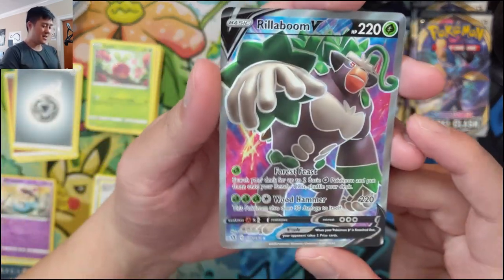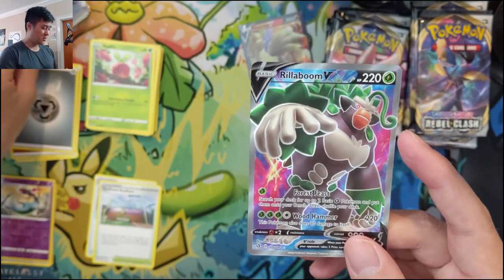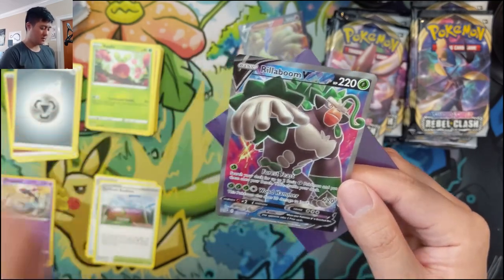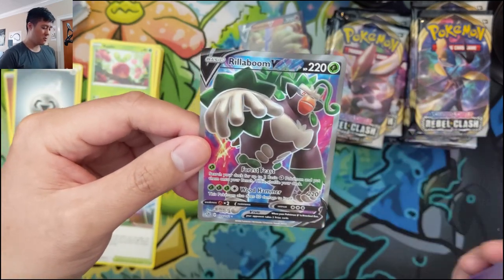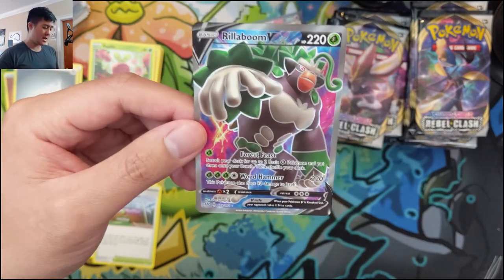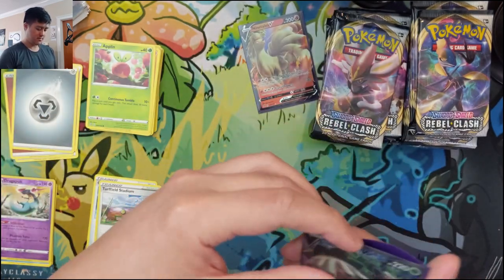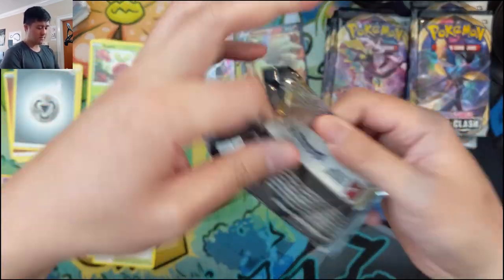Rillaboom V — you can search your deck for two basic Grass Pokémon, maybe to find your Grookey and another Rillaboom line piece. Then Woodhammer for 220, but this Pokémon does 30 damage to itself. We do have a couple of these from the promos, but now we have a full-art version. I really like this art — the coloring has a bunch of different colors in the background that make the Rillaboom pop. And that's our first full art hit.